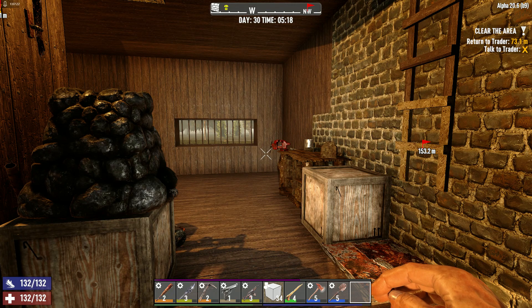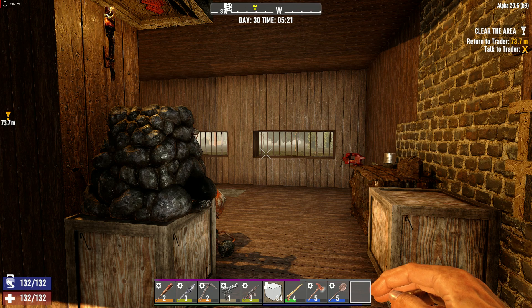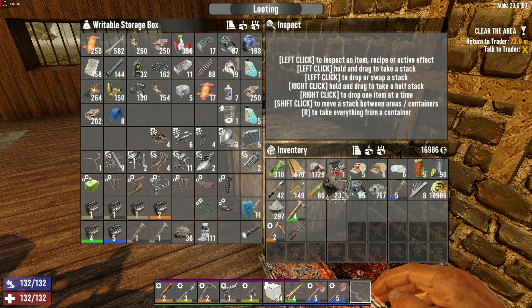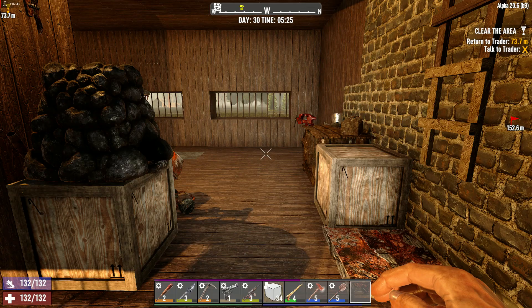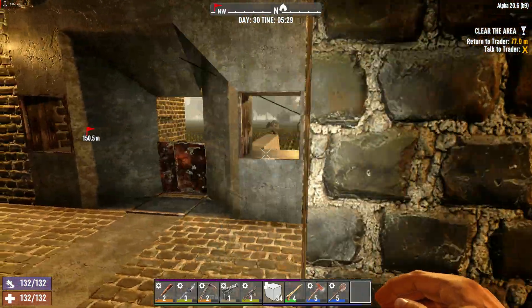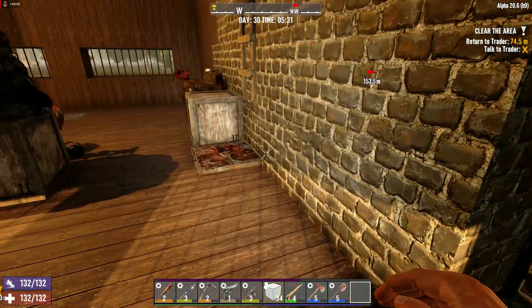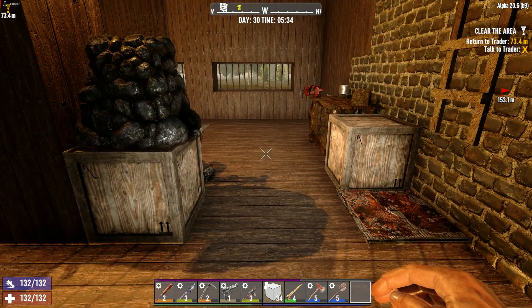At least we got the mission done, there's a drop box out there waiting for me to collect it. We got the chemistry station stuff required - I just need to grab a bit more iron next time and get those 100 iron bars back again, then we'll be good with the chemistry station. So it's ticking along nicely. We've got plenty of ammunition in the dart traps and all that good stuff - we just need to get some more gun ammunition and a shotgun or another firearm. Thanks again for watching folks, we'll catch you again soon.